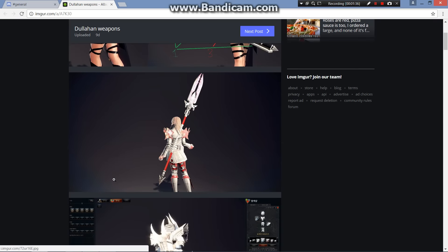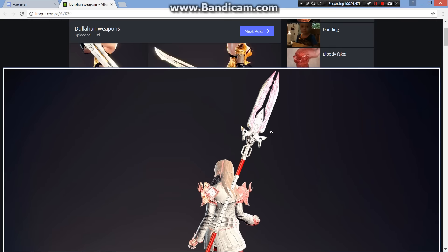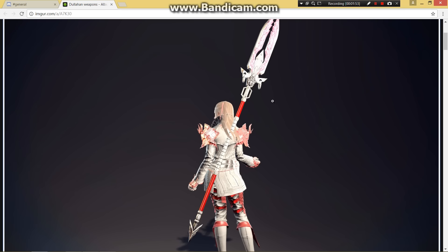Moving on, next up is Lynn's glaive, which actually looks pretty cool — I'm kind of digging it. I'm really liking this. The design overall for all these weapons, I think they look a lot better than what we currently have here on the US servers.